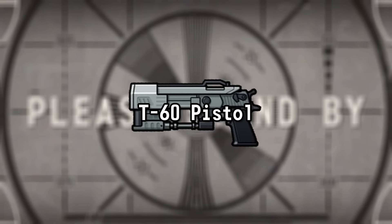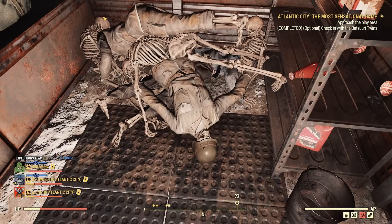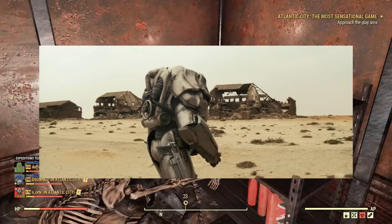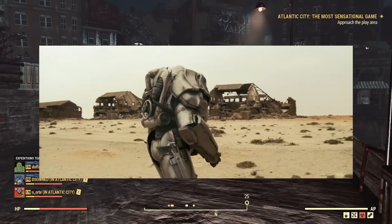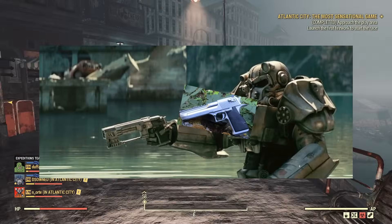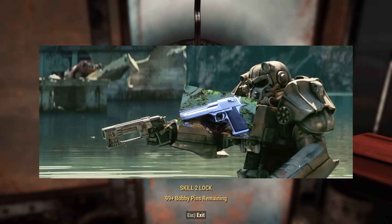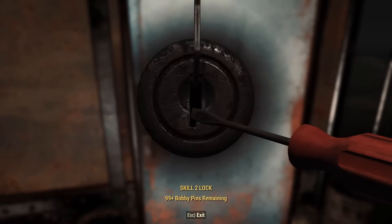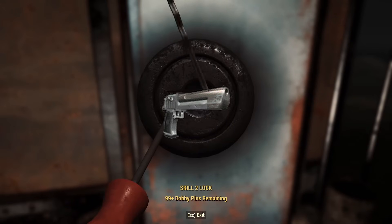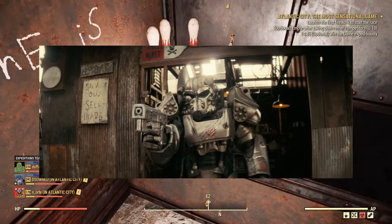T-60 Pistol. The T-60 Pistol is a unique pistol that appears to be the standard issue sidearm for Knights in T-60 power armor, hence the name. It is seen quite frequently in scenes involving power armor. While it is unique to the TV series, the T-60 Pistol appears to be a modified variant of a Desert Eagle, sharing the same grip and hammer. The last time a Desert Eagle appeared in Fallout was in the first two games. It's a cool-looking weapon — almost a mix between a Desert Eagle and a laser pistol.